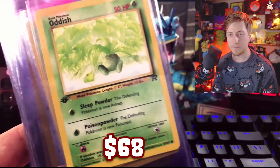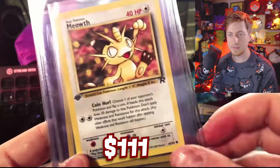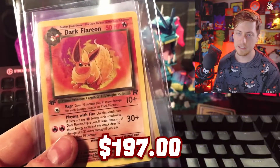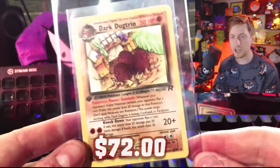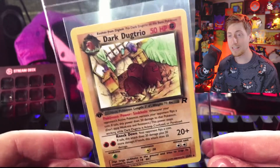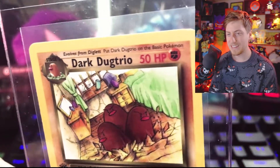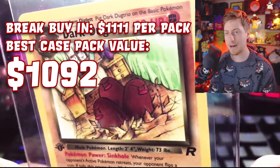Starting off pack one: Grimer, Oddish, Zubat, Eevee, Meowth, Goop Gas Attack, Rattata, Porygon in a Box, Energy, Dark Flareon — so along with our Dark Jolteon we have Dark Flareon. And I got a Dark Dugtrio non-holo, which was awesome because it's one of the cards from the Rocket set I really love. It's just Dugtrio busting into someone's house — is it a raid? Is Team Rocket using this Dark Dugtrio for house maintenance? I don't know what's happening, but I'm glad I got it.